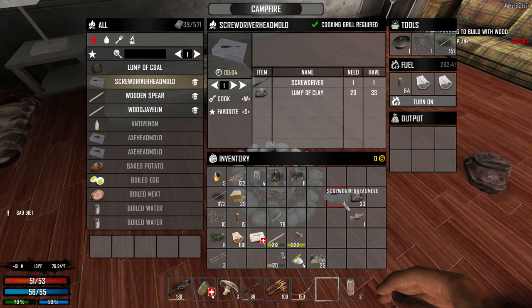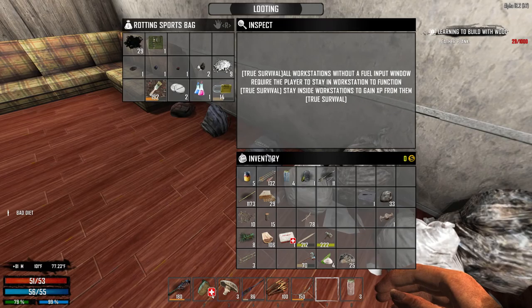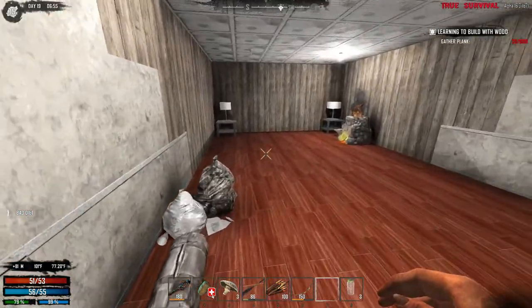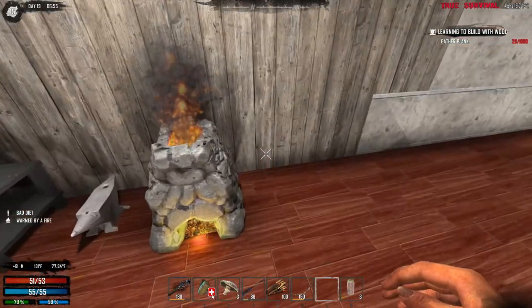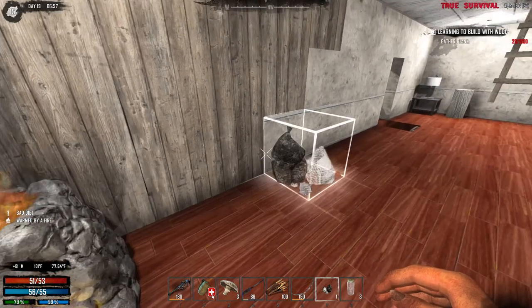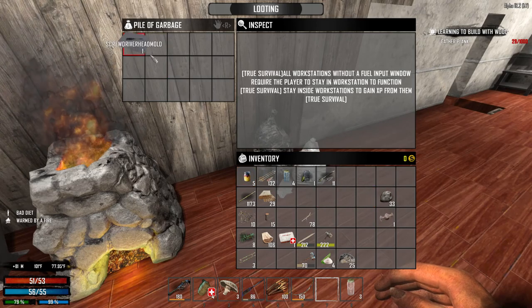Turn that off. There we go. I'm gonna need my new container over there. I thought I put... let's make a pile of garbage — kind of a weird way to store your stuff that you actually need. A pile of garbage. Let's put it here for now, and we'll put our mold in there.